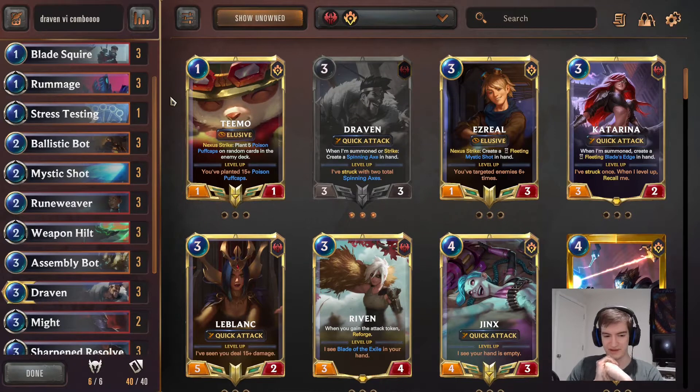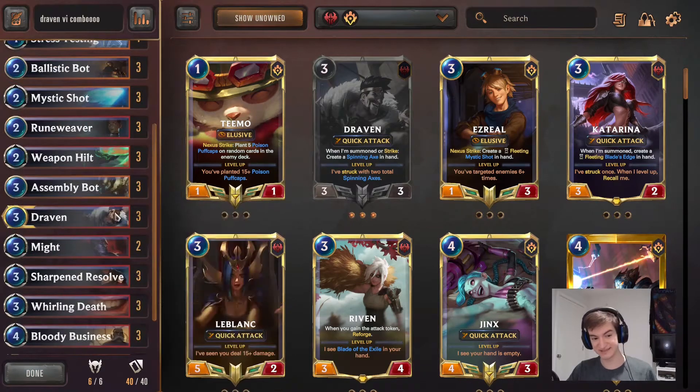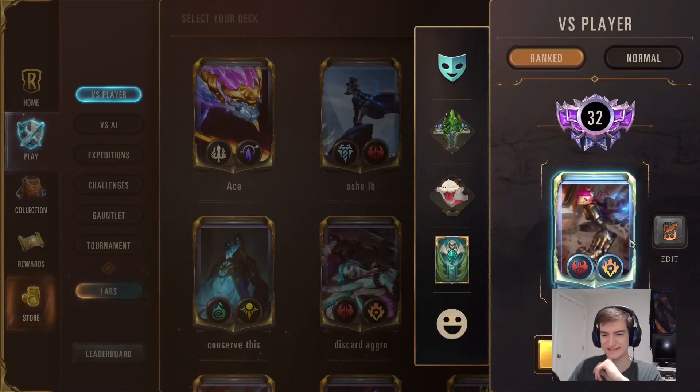This concept is usually run with Riven instead of Draven, because Riven generates the Fragments and you can get Riven's Weapon, which is really strong for big attack. But I like Draven better because the Axes cost zero. Especially with three Whirling Deaths and three Bloody Businesses, it's actually pretty easy to level up Draven. When Draven's leveled up, you generate a ton of Axes, and each of those Axes is another spell counter, another created card — you generate so much attack for zero mana. That's why I like Draven. It also works with Augment.